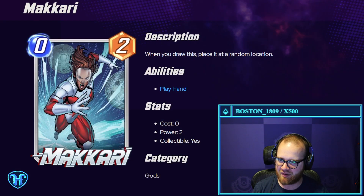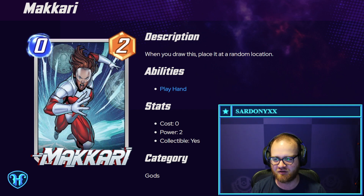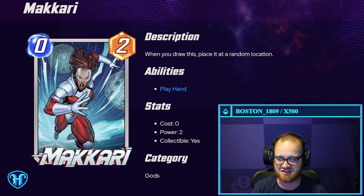Man Makari — zero mana, two power. When you draw this card, place it at a random location. I can see this being good. Free cards tend to be busted in card games, especially ones that have limited resources like Snap. I can see this being quite reasonable.